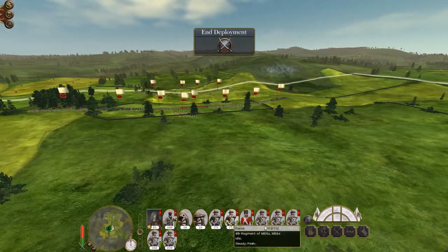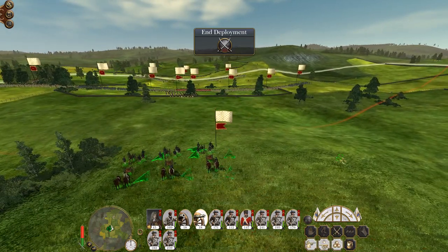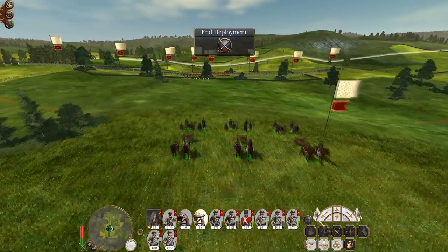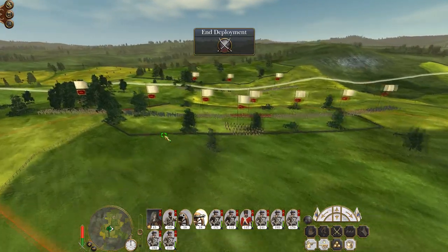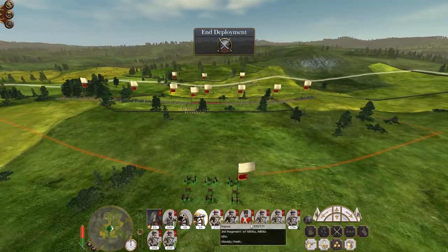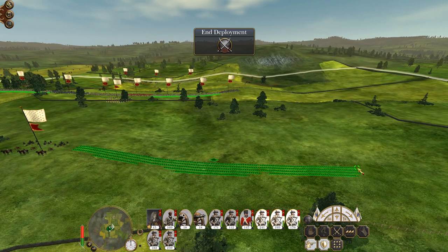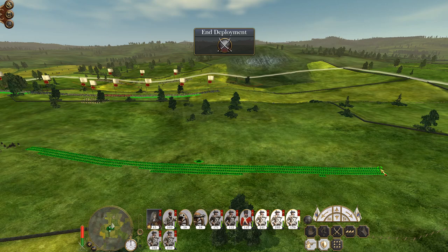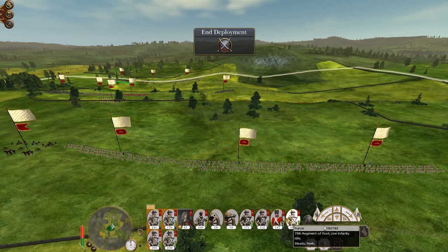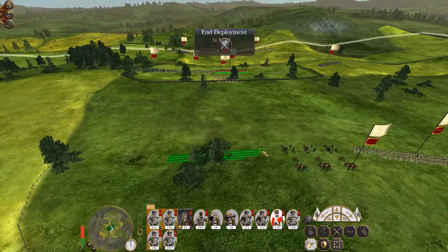I'm going to want my cannons here, central on a hill, to provide some useful firing points with canister shot. I've got a good clear field of fire on all of my targets. Let's set up my first line to maximize firepower — let's put my grenadiers next to the guns.